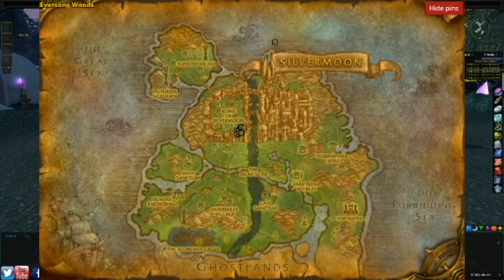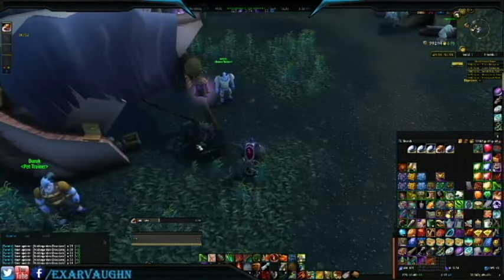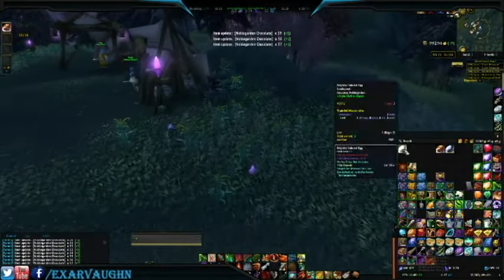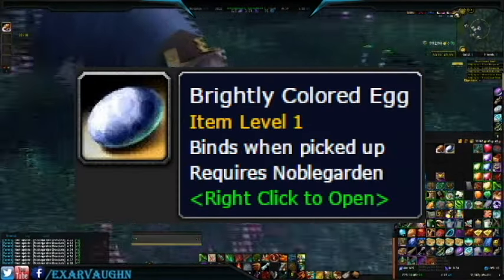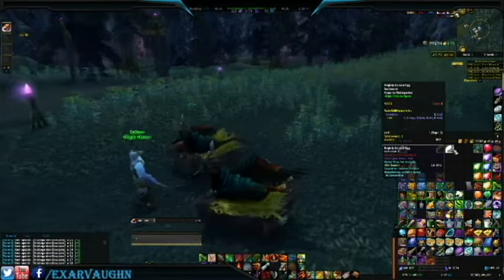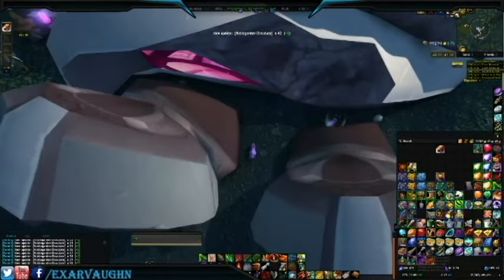Tip 4: Falconwing Square is generally the best place to farm eggs if you're Horde, due to its simple layout. Tip 5: Farm early or late if you can — if you farm when others are asleep, at school, or at work, you're going to have less competition. Regardless of which city you choose, your goal is to find and click as many eggs as possible. The eggs are generally found by the bushes, in baskets, near trees, and generally in plain sight depending on your camera angle.